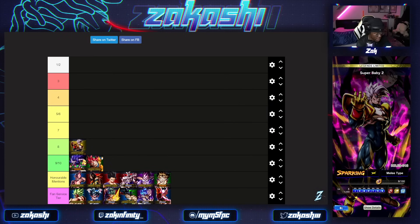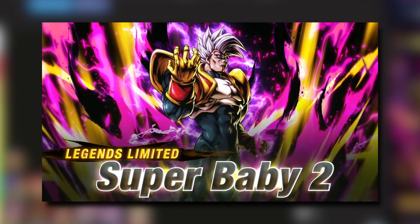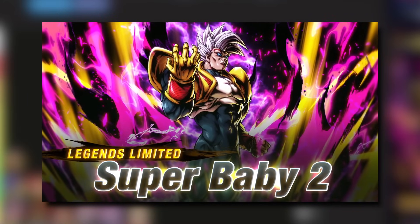At number eight we've got Super Baby 2. I want to say he could potentially fall off going forward because he doesn't exist to be summoned for - they have to make a return banner to make him valuable. A lot of people wouldn't summon for Super Baby 2 over anniversary hype characters. His appearances in PvP are decreasing heavily, and if there are better options those teams that he's not on would gain more popularity. He released at quite a bad time, right before the anniversary.